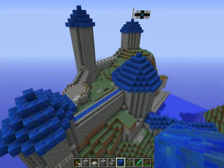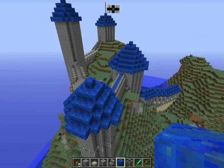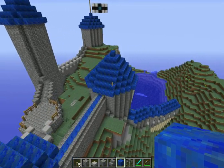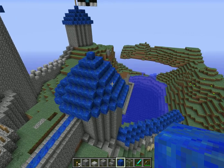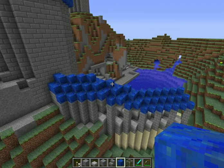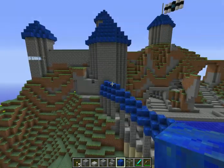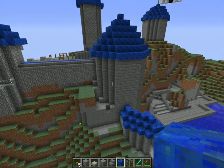I went back and got rid of the nether brick stairs. I never did like the color and the shape of those, so I decided to use the lapis blocks instead. They're definitely turning out a lot nicer — definitely looks a lot better against the stone brick as well as the sandstone on these towers.